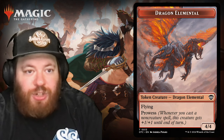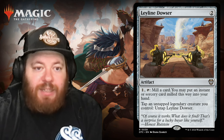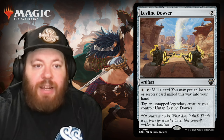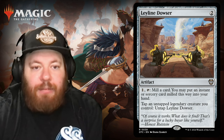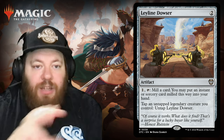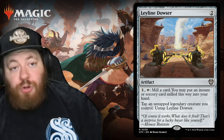Elemental Eruption is a sorcery for four and two red that creates a 4/4 Red Dragon Elemental creature token with Flying and Prowess, and it also has Storm. If you've cast a ton of cheap spells, you can flood the board with 4/4 Red Dragons. Then our last new card is Leyline Dowser, an artifact for two. Pay one to tap it and mill a card; you may put any instant or sorcery milled this way into your hand. Tap and untap a legendary creature you control to untap Leyline Dowser and keep the ability going.